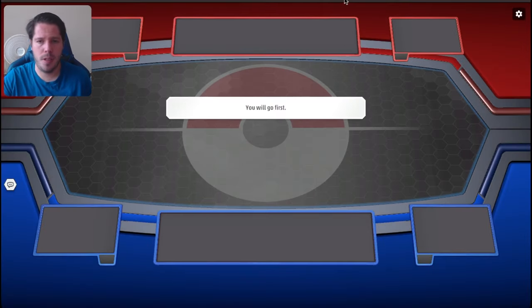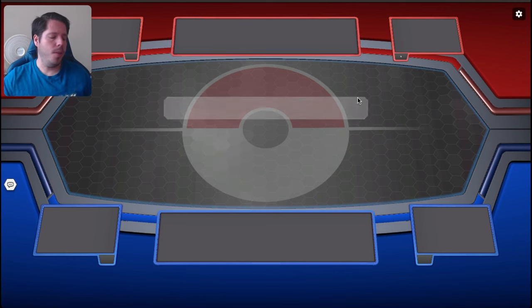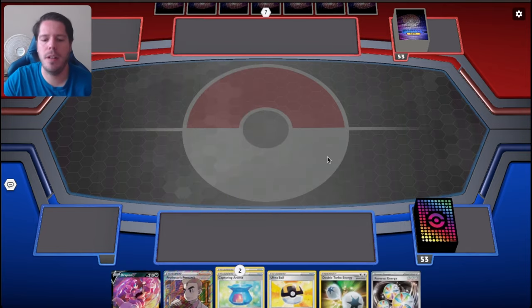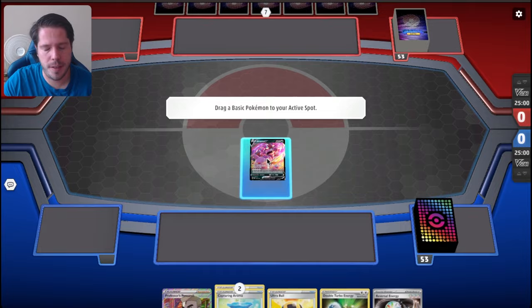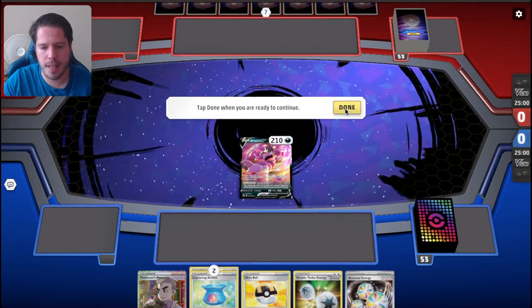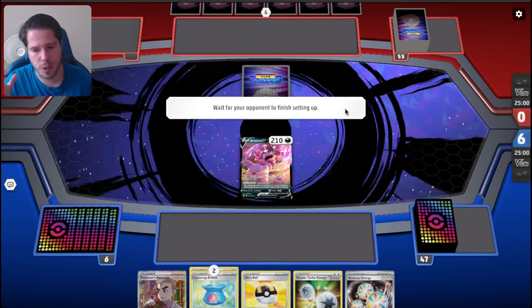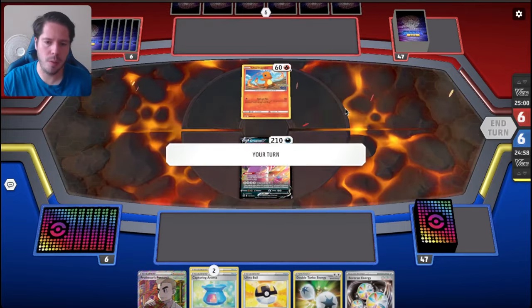We get to go first, which is great. As I mentioned in the deck profile, starting Snorlax is a pretty decent start for the deck, as that does mean you have the possibility to make sure you can take a prize card even if you don't get to set up the Lugia.